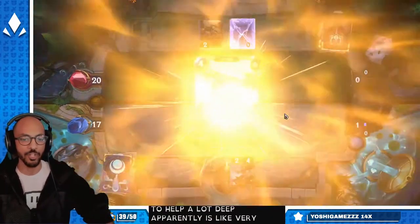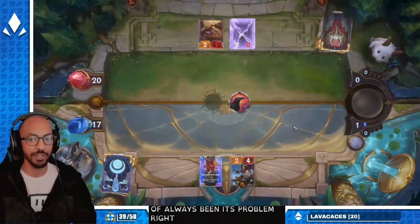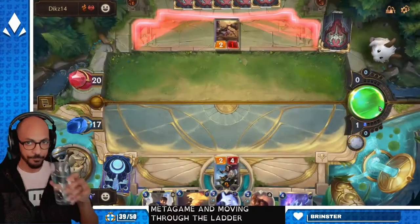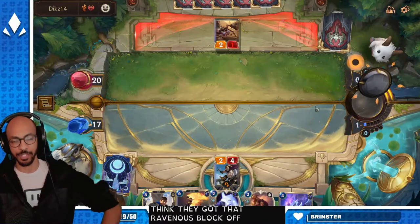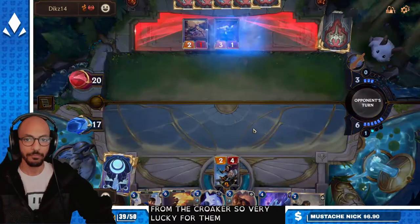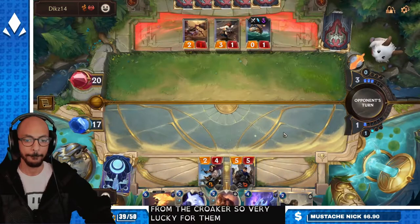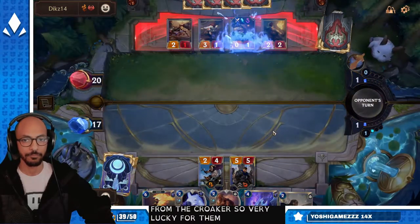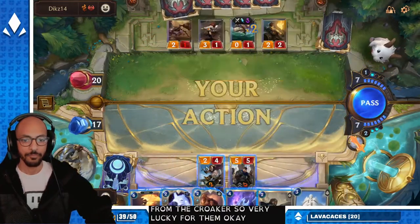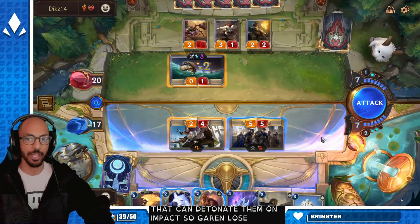Deep apparently is very strong in certain matchups and very weak in others — and that's kind of always been its problem, moving through the metagame and the ladder. I think they got that Ravenous Flock off the top from the Croker, so very lucky for them. The barrels — they can detonate them on impact, so Garen loses out on a strike.